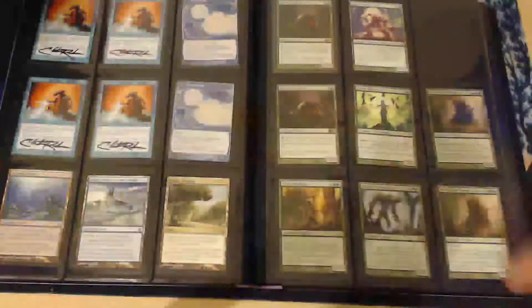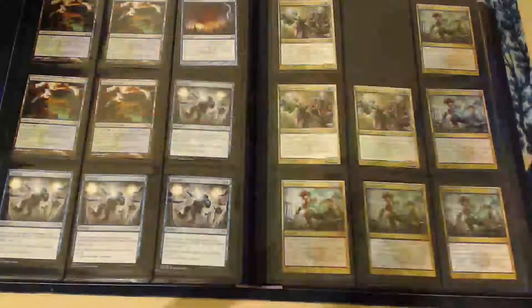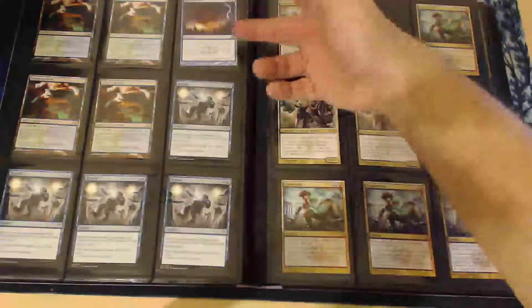This is the green and blue page of my binder — more shocklands, Repeals, more blue, some multicolors, Naya, Izzet on the same page. I have quite a few shocklands. I want to try to get at least two or three playsets of each before I think they'll probably get to about $20. I think they'll hold at about $20 in value — that's just what I'm thinking.